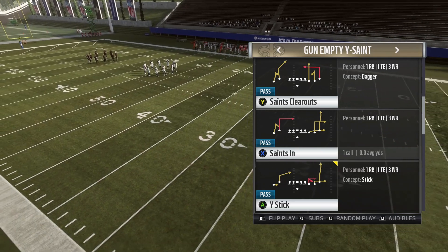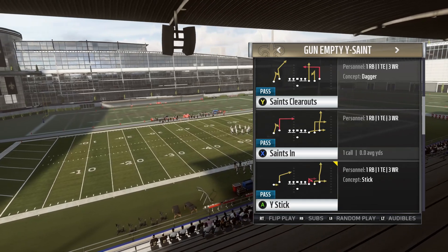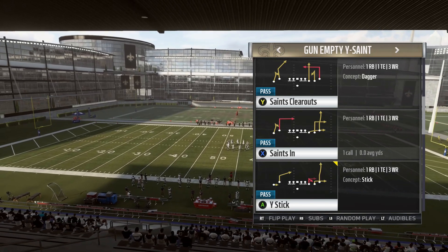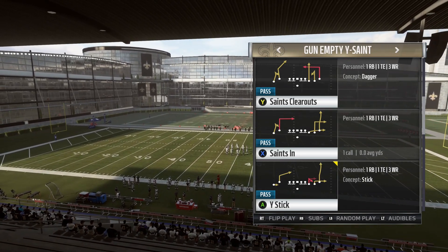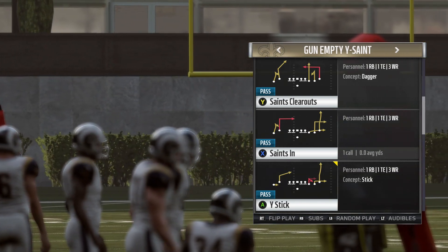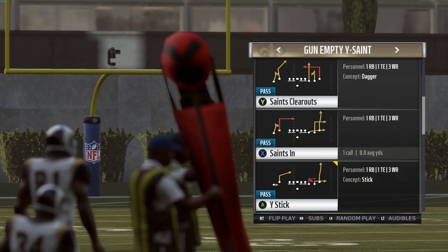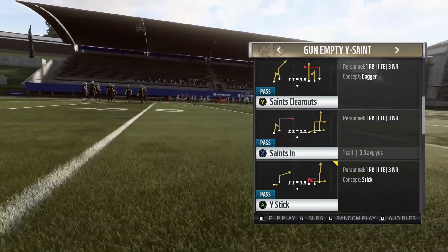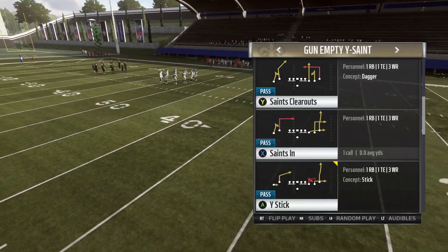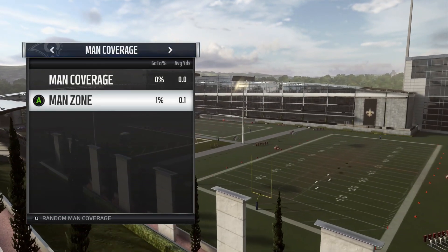Yesterday's video and the day before were focused on beating man coverage, because a lot of the reactions from the beta suggested that man coverage was kind of overpowered. I personally didn't believe that to be the case, but rather than forcing the meta in Madden 19, I want to set you guys in the right spot for Madden 20. One thing that I do think is meta this year and will also apply next year is the Play Why Stick.